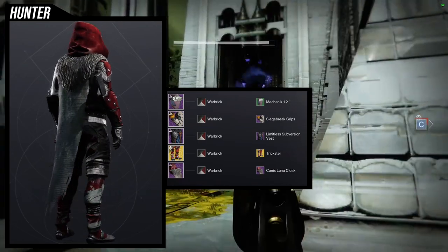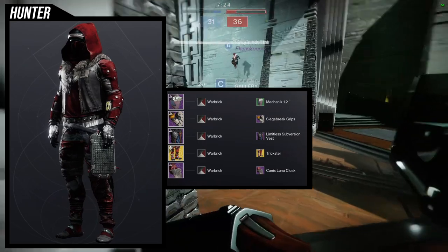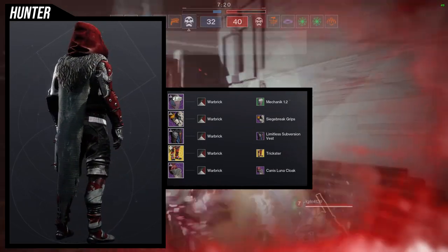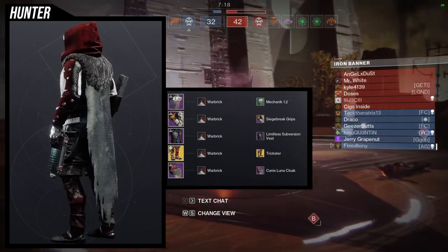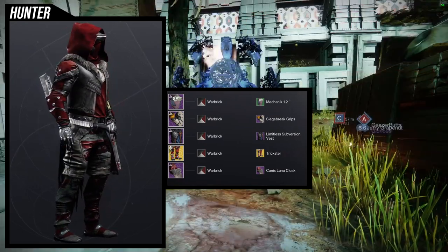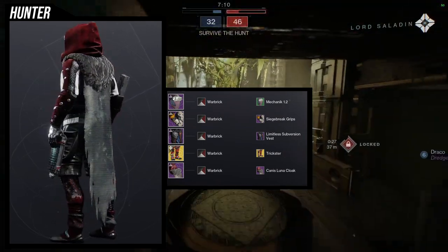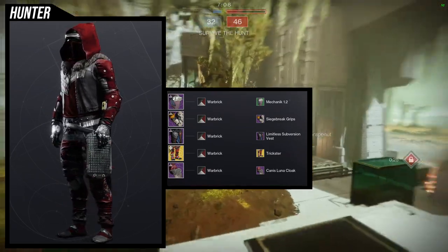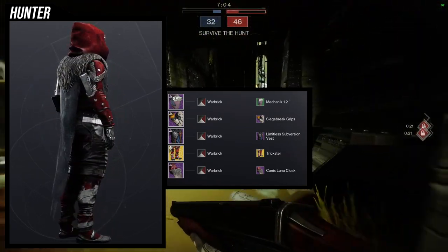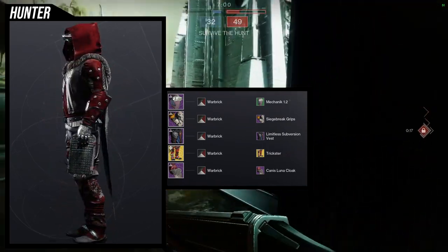The next one is completely unique — I really love this one. We're going to be utilizing Gemini Jester with the Trickster ornament. You definitely want the Trickster ornament if you want to use Gemini Jesters in a fashion setting, because Gemini Jesters is purple and it will just always be purple. But with the Trickster ornament, it actually does change color — granted you're still limited since some colors don't change, but it's better than just pure purple.